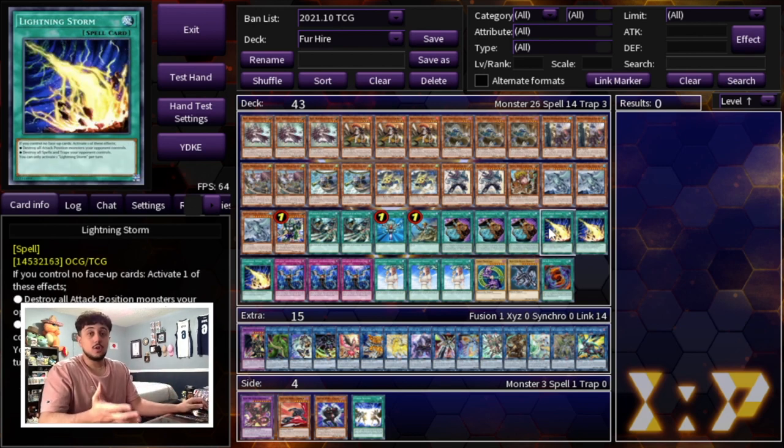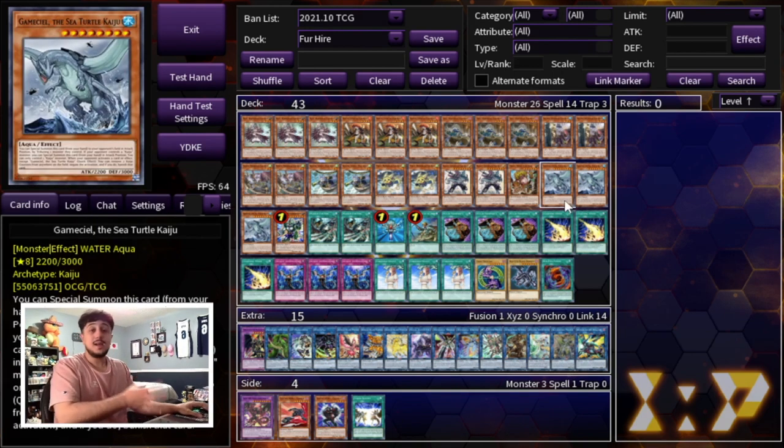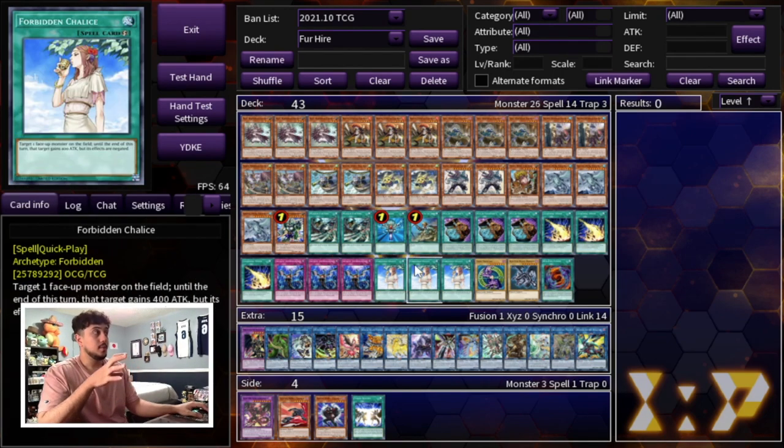Lightning Storm is one of the best board breakers in the game and really important in this deck. The reason for Lightning Storm over Evenly Matched is because you want to OTK and push for damage — Evenly Matched eats up your battle phase. Lightning Storm and Gamaseal hand in hand are so powerful. For example in the Tri-Brigade Zoodiac matchup they'll set up F0 and Avian, so Avian is an omni-negate while F0 is a monster negate. You just Kaiju the omni-negate and Lightning Storm the rest of the board.